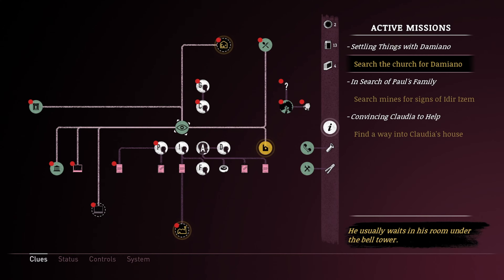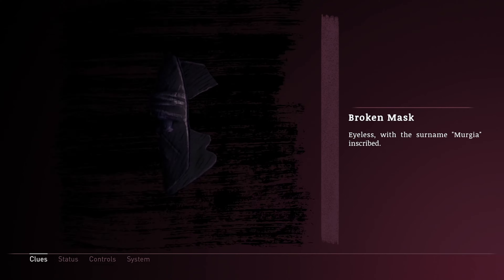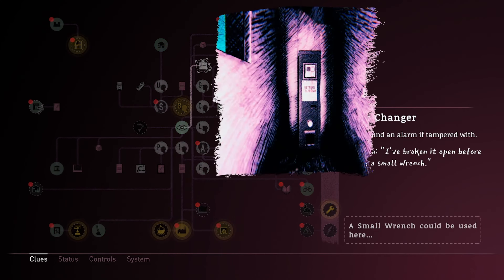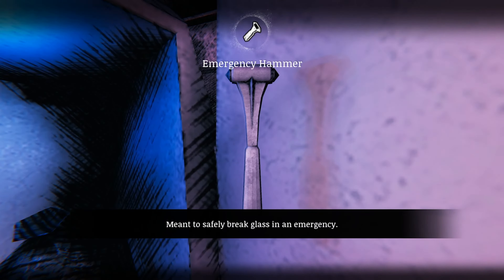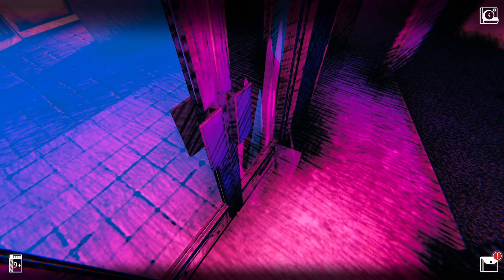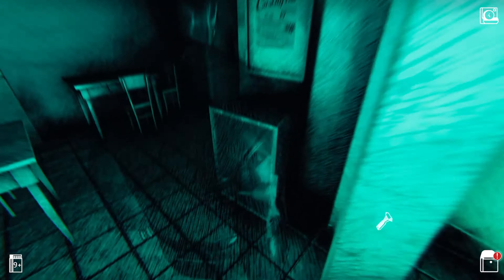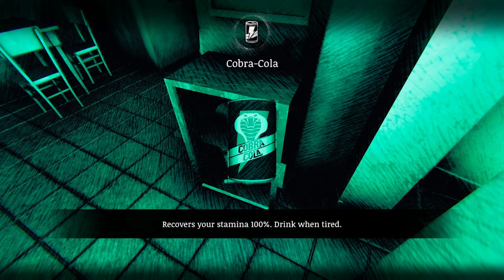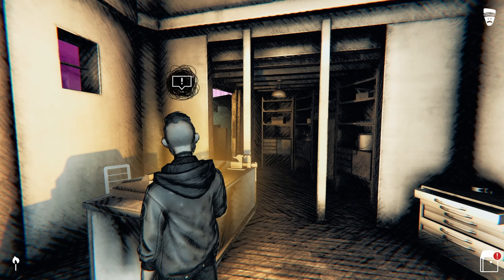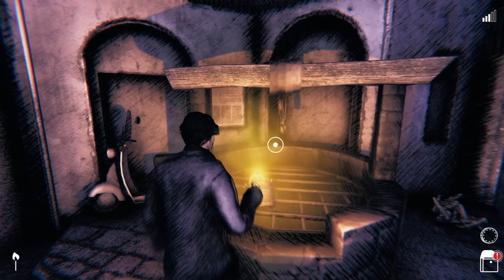Keep track of your many discoveries in your mind map, grouping crucial clues and tracking your objectives. Often, tools will be required to create new routes, solve puzzles, or uncover useful resources. Such resources are scarce, and must be managed wisely, and have less obvious uses for you to discover.